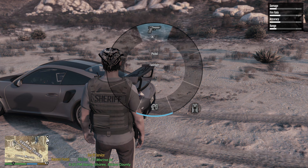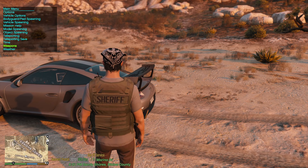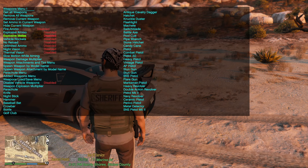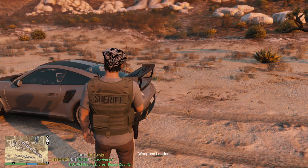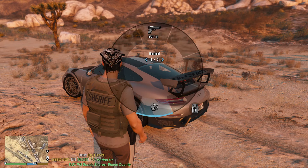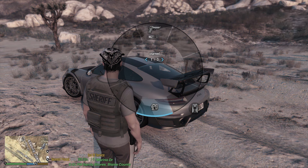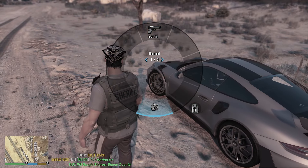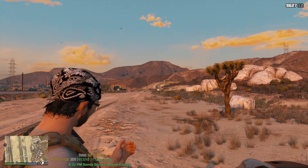They changed it so the taser no longer comes automatically, so make sure you load your taser, flashlight, and nightstick through Simple Trainer. That way you'll have a taser, flashlight, nightstick, and pistol — those are very important weapons to have.